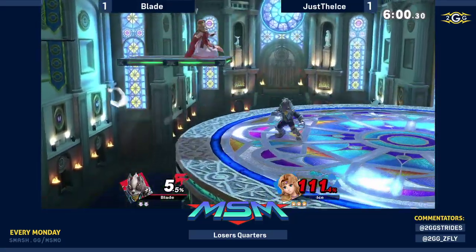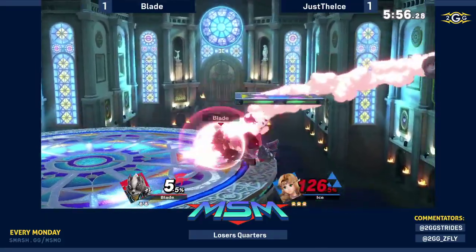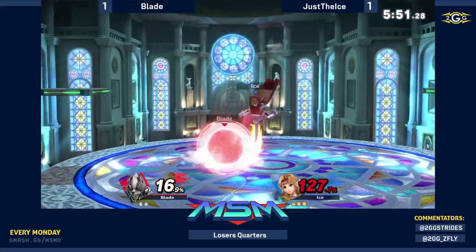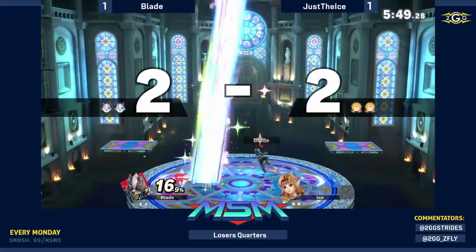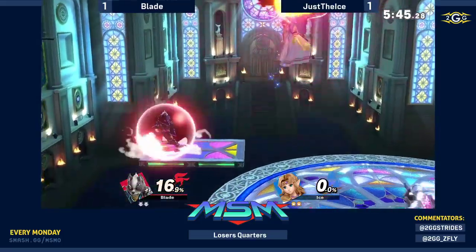Ice still hanging on to his first stock. We've seen a couple of up smashes come out from Blade — only one was really looking scary, the one that was up smash out of shield. See another one connecting. Wolf fashion — more up smashes getting you more stocks.